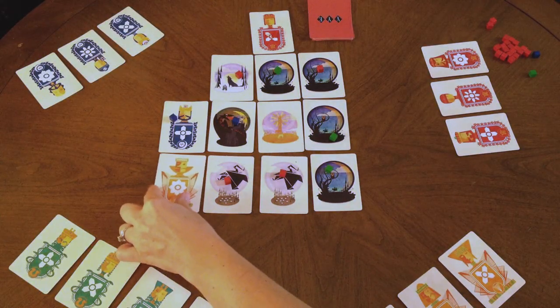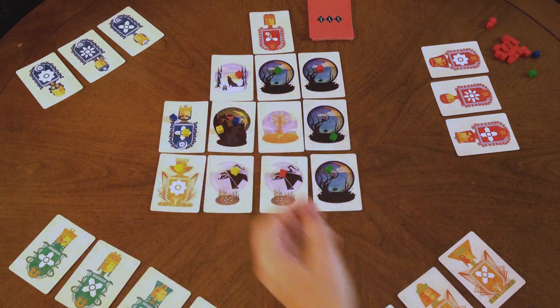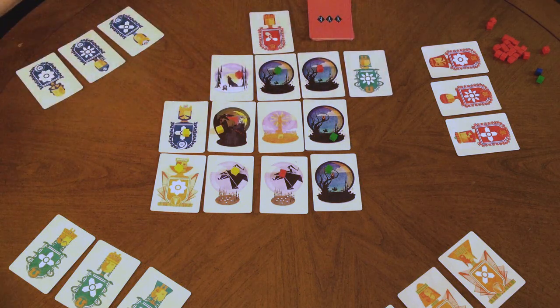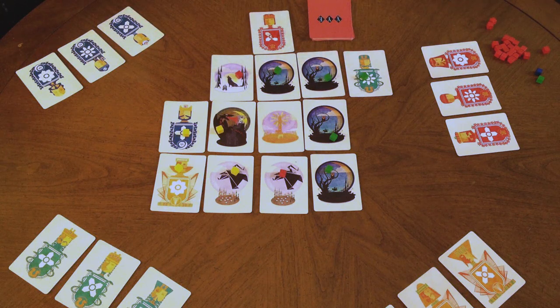The advisor is the most powerful card. Playing the advisor allows you to gain control of every card around it. The heir, on the other hand, is slightly different — when you play the heir card, you control it and choose a single surrounding card to claim as well.